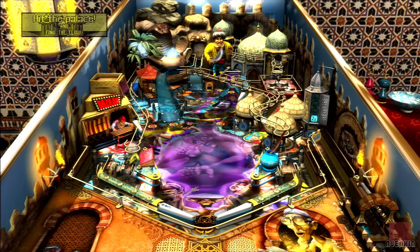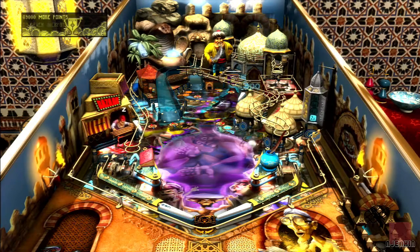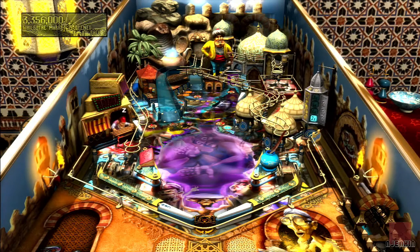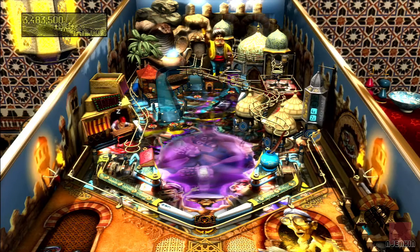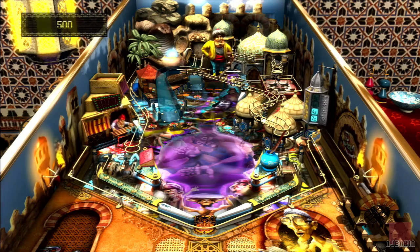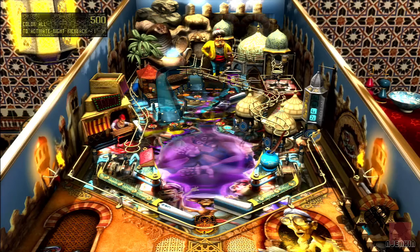If you don't know what you're doing on these tables, they do give you rules you can look up. But essentially, listen for the musical cues and the announcements. Quite often, whatever's flashing on the table is a good idea to hit — that'll guide you in the right direction if you're a newbie. When I look at the highest scores online worldwide, quite often you just have a score like a thousand million or something. I don't think I'd like to be that good — it'd take up too much of my time spending half a day on a table.